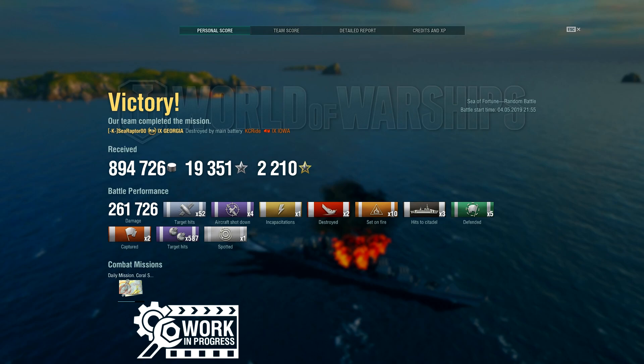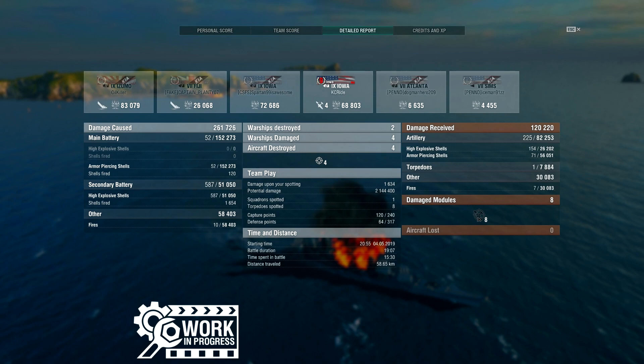So there you go — that is USS Georgia. A full game: 261,000 damage, 587 secondary hits. Remember, this is without manual secondaries. Over 1,600 secondary rounds fired and almost 600 landed — your accuracy rate is probably around 33 to 35%. I was actually really surprised — I missed a Witherer by only about 2,000 fire damage.